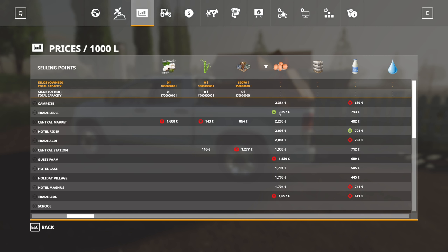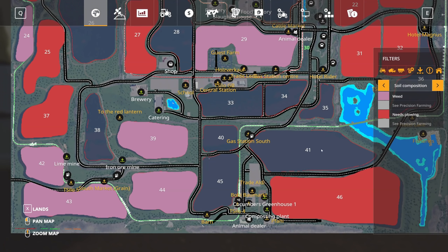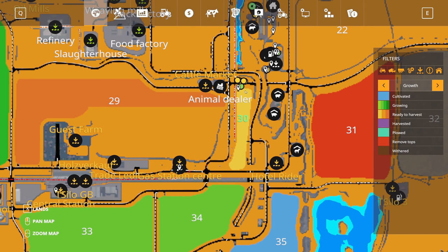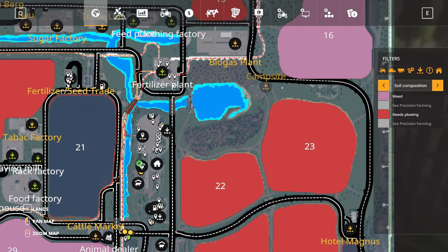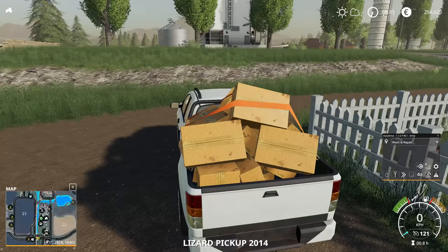Since my grass field is still growing — by the way, one thing I should have mentioned: the growth rate only matters for the grass, it doesn't matter for all the other crops. As soon as the other crops are ready to harvest, you can go for it. The campsite is right here, not too far away. However, I haven't programmed that in just yet. Let's make our way there.